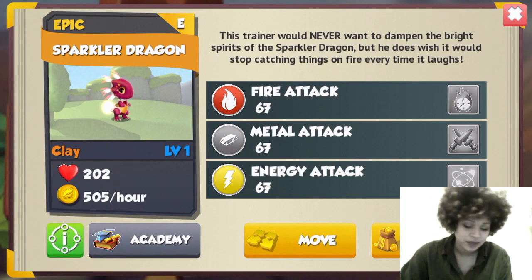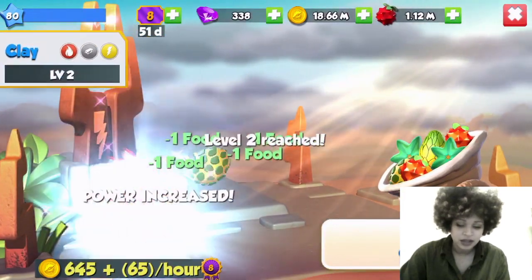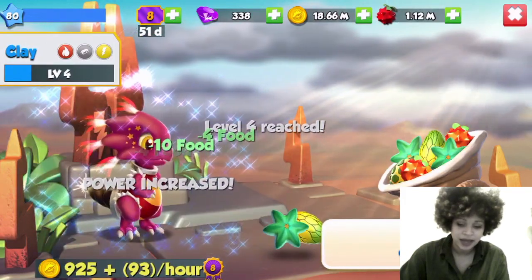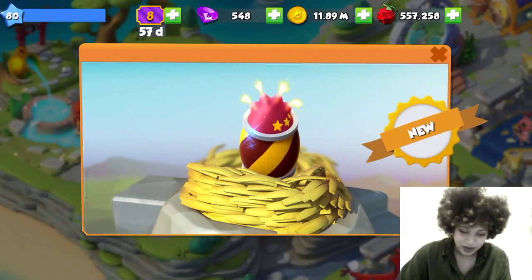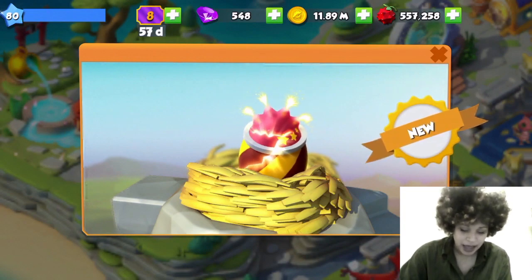The Sparkler dragon — you get this one in an event. It was the Light vs. Shadow event. I'm just a little bit late in hatching it. As an adult it's pretty cute as well and I really like this one — it's pretty cool.